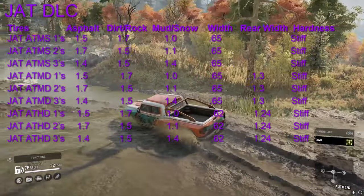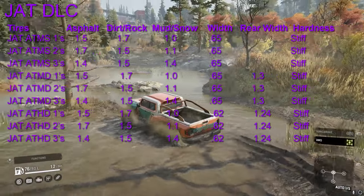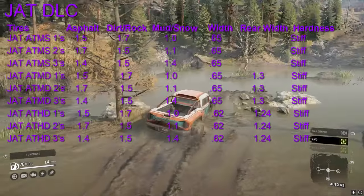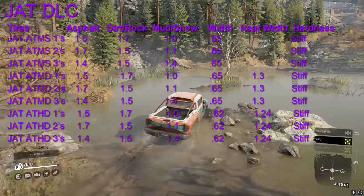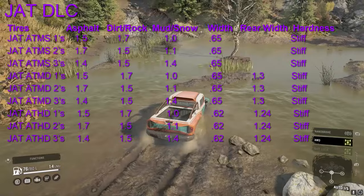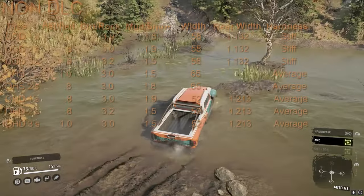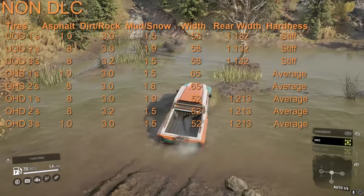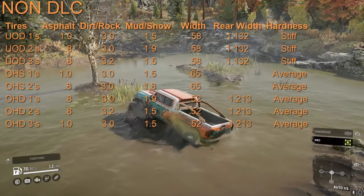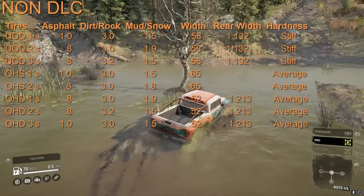The best in terms of mud rating in the all-terrain class is the JAT ATMS3s, JAT ATMD3s, and JAT ATHD3s, all at 1.4 each. The best in the base game all-terrains is 1.2, so you do get a little bump there if you're in the all-terrains. As for off-road, the OHS1s and 2s are worse than the OHS base game by 0.1 and 0.2 for the 1s and 2s respectively.